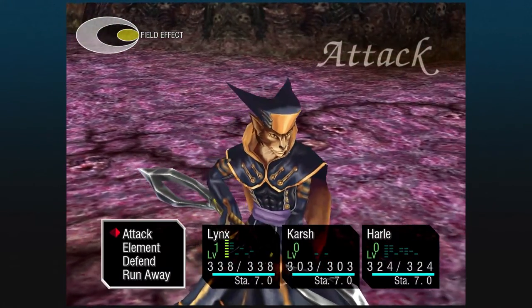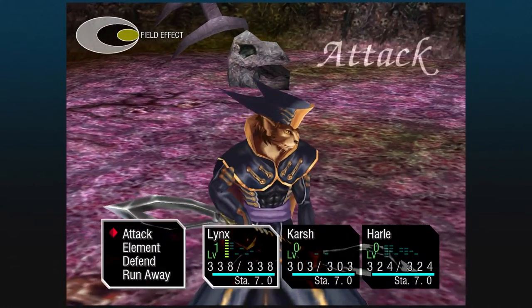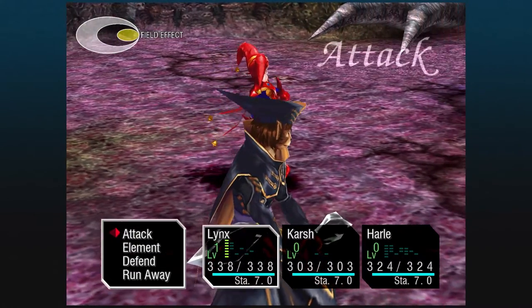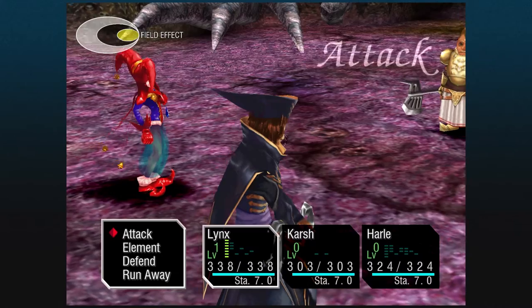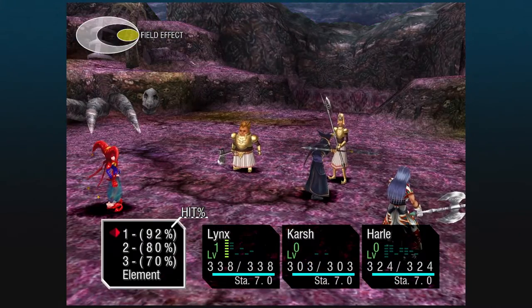Salt — the tall, lanky one — has 900 HP, 8 action points, and is innate yellow. Peppor — the short, fat one — has 1,000 HP, 10 action points, and is innate yellow as well. In order to beat this boss, we need to poke first with Lynx. This is a very early turn one from Salt.